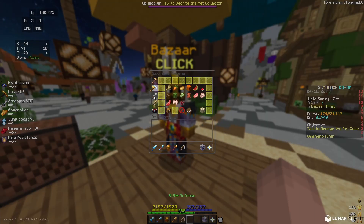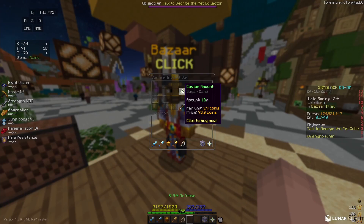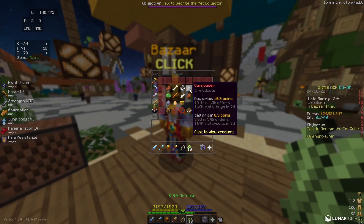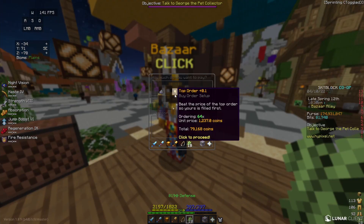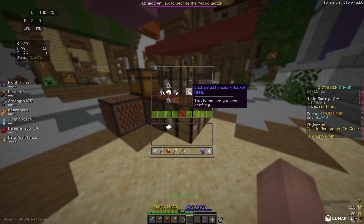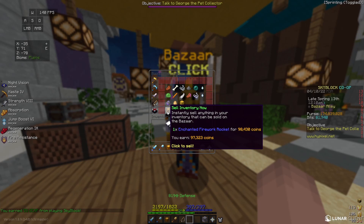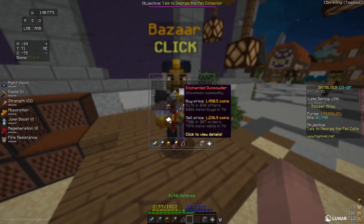For my next flip I'm going to go to the farming section, go to sugarcane, and buy 18 sugarcane for 73 coins. Next I'm going to go to the combat section, go to gunpowder, and create a buy order for 64 enchanted gunpowder, which cost me 79,000 coins. Once all of my gunpowder is filled I can take my sugarcane, turn it into paper, and craft the paper and enchanted gunpowder together to make an enchanted firework rocket. I can then sell this firework rocket in the bazaar for 97,000 coins, making almost 16,000 coins profit on an initial investment of about 80,000 coins. The only downside is that it can take a while sometimes for enchanted gunpowder to fill.